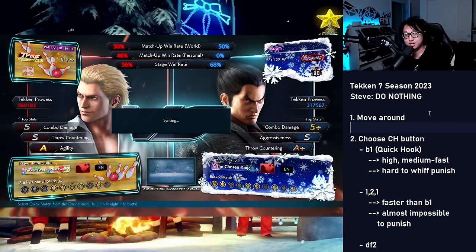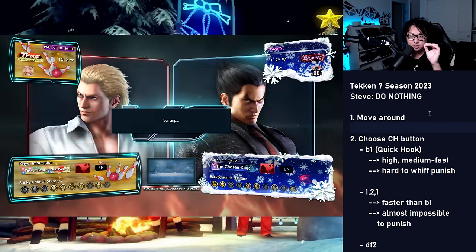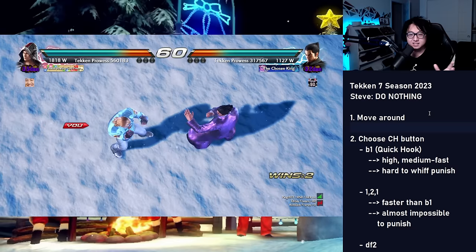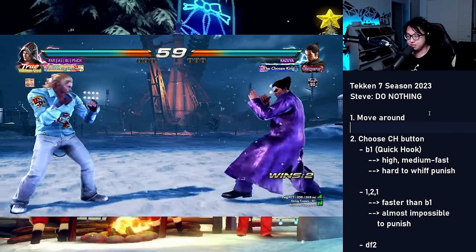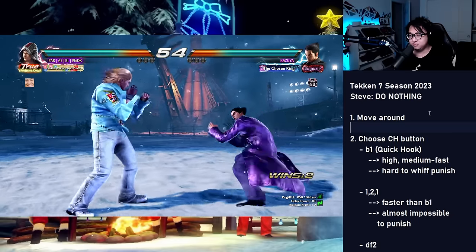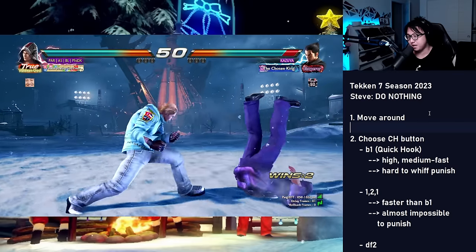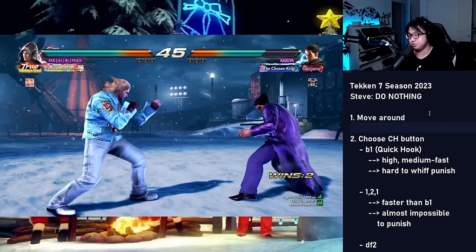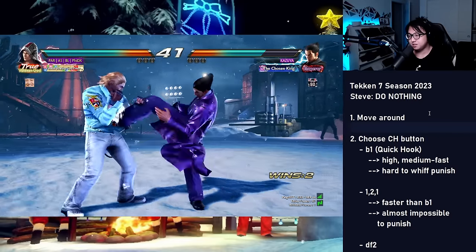The first thing we're going to do is just move around. The reason why this is so scary is because Steve's highest reward tools come out of his counter hit buttons, so if you're doing anything else besides those he's not as scary inherently. I'm going to move around and try to see if my opponent attacks on any timings I can understand. It looks like we were able to pull it off there with the down four two. No wall pressure, but same plan.